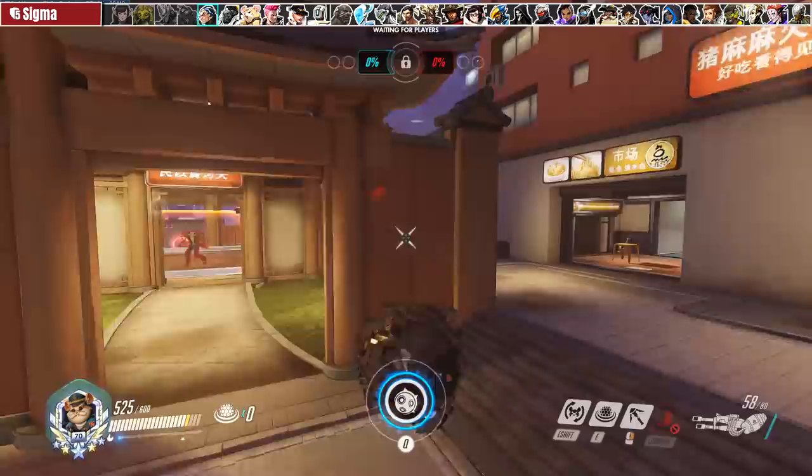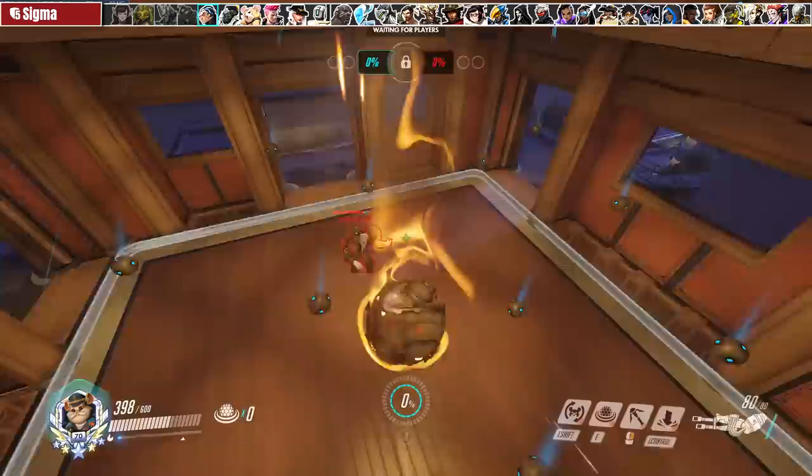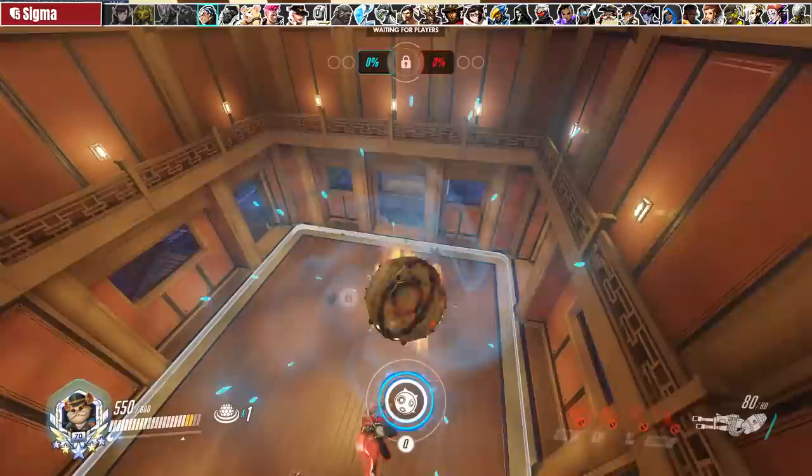Versus Sigma you can do significant damage to his shield during downtime, and because of his pokey playstyle it's easy to boop him out of position and if you have minefield he'll probably die. The only thing you need to watch out for is rock, but really it's a boulder so good luck dodging out.